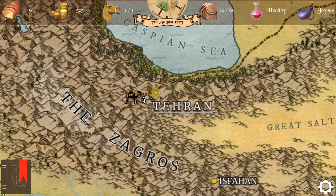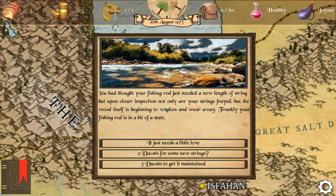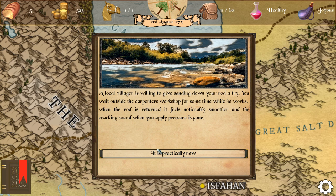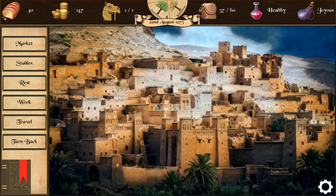Hopefully we can sell our silk in Tiran for good prices — we bought it for 96 and I'm hoping for 110 or so. Our fishing rod just needed a new length of string, but upon closer inspection the wood itself is weakening. We'll pay three ducats to have a local villager sand it down. When the rod is returned it feels noticeably smoother and the cracking sound when you apply pressure is gone — practically new! At the market the silk is even cheaper here, but spices have a good price. Let's buy a lot of supplies since they're super cheap, and all the spices.